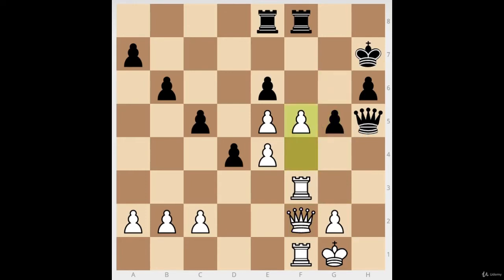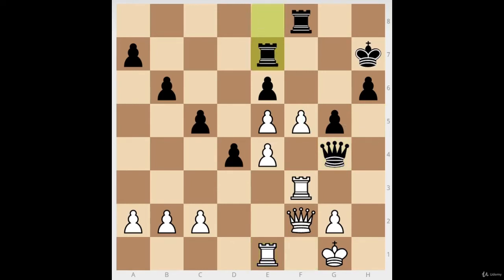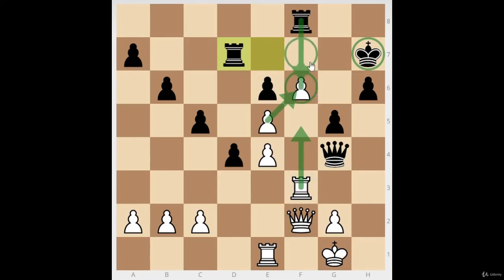White avoids going into an endgame — when you have a spatial advantage, don't trade pieces. White keeps pushing, advancing the pawns further, and plays f6. Now black is really tied down by this protected passed pawn on f6. It's a nail for the king, it stops the rooks from using the e-file, and it secures huge space for white's rooks. For now, we keep it on f6 rather than pushing further.